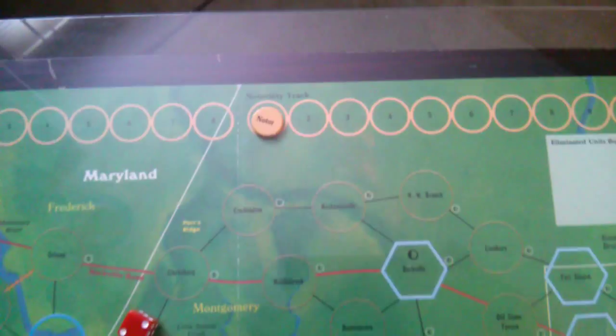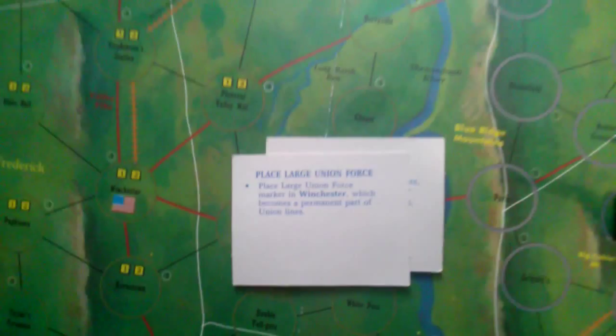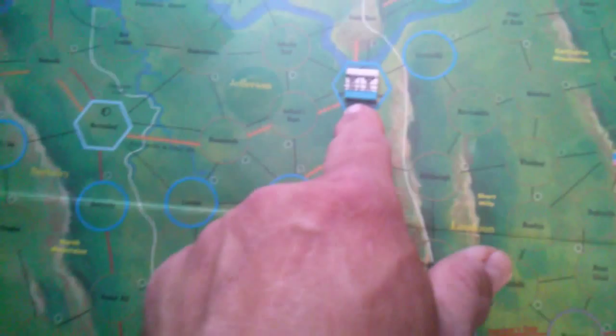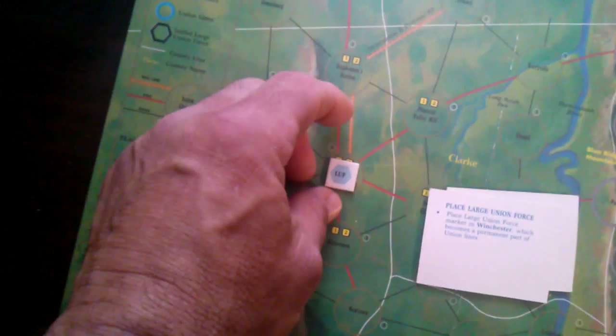The second event card is to place a large Union force in Winchester, which becomes a permanent part of the union line. We draw a large Union force marker and find Winchester on the map. Basically, it's a constant feeding of troops from that force. Unlike regular circle marks on the board, you still roll for activation for the large Union force, but it can keep adding more troops. We'll see that as we go along.